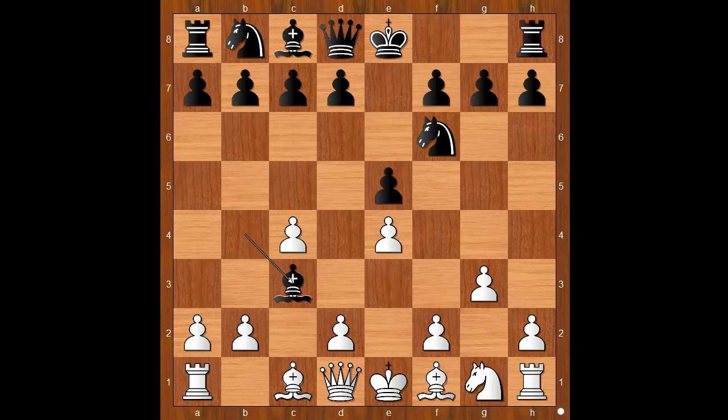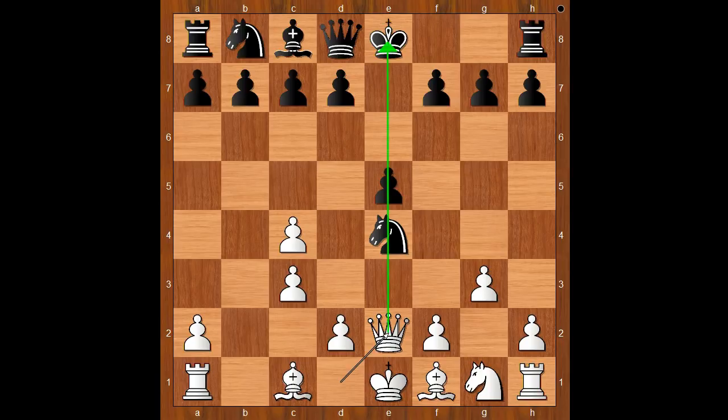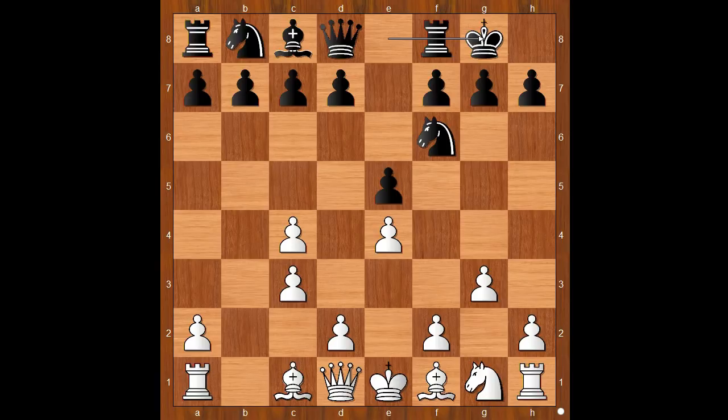Bishop takes c3, pawn takes bishop, b takes on c3, and Caruana castled kingside. If knight takes on e4, then queen to e2 was the idea. Back to our game — castling. White to move; bishop to g2 seems like the most logical move. Maybe d3. Carlsen played f3, then b5.